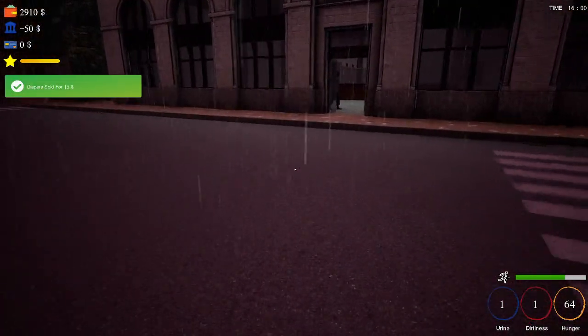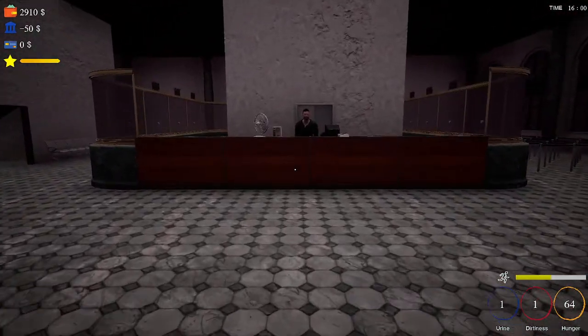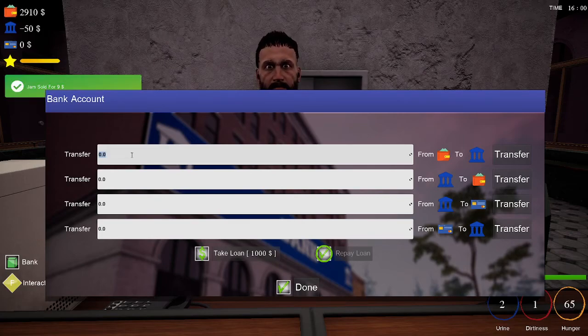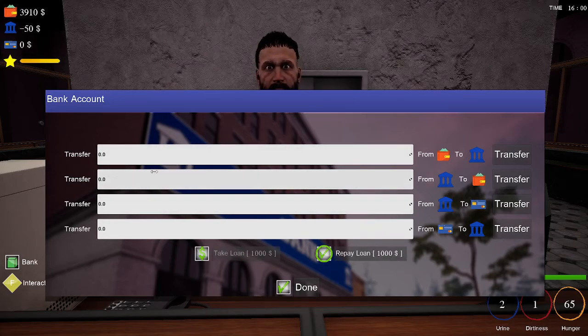We're probably going to get sick because it's raining again and we've been running around in the rain too much, so we need to save $100 or so for that. I'm going to pay the $50, then $150 is $200. Should I take another loan or not? Alright, let's take a loan — pay $150 plus $50, so $200. Put the $150 on the card for the power bill.